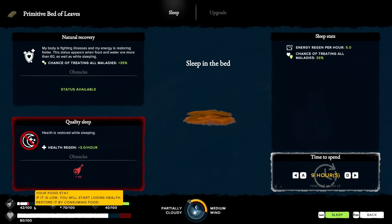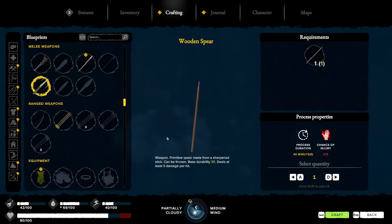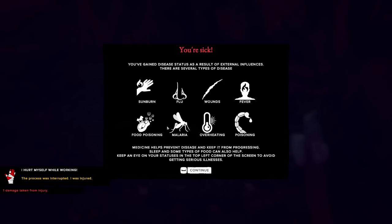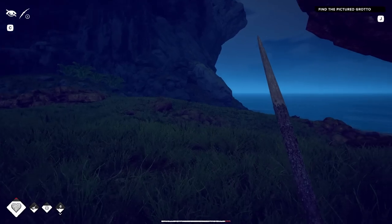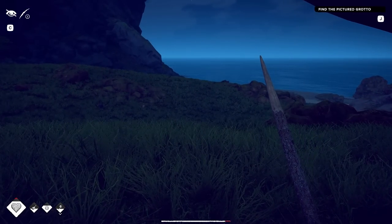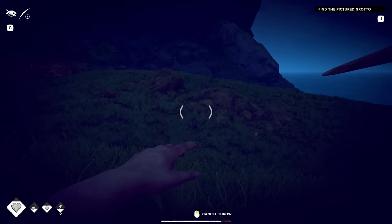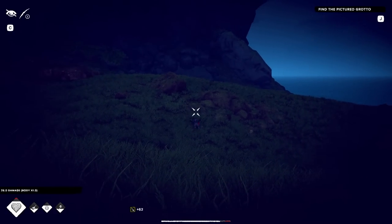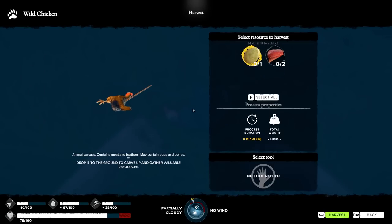I'm going to lose 60 food if I sleep. Maybe I should craft one of those wooden spears first. It's dark o'clock outside, but we're going chicken hunting. There's one right there — we're going to creep up on this thing. Ready? Aim. Spear. Yes! We got a chicken! It's going to be delicious! We're having fried chicken tonight!